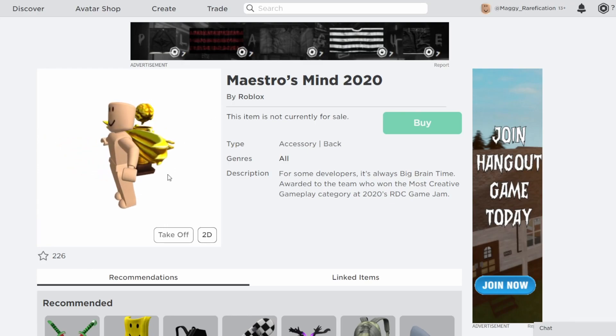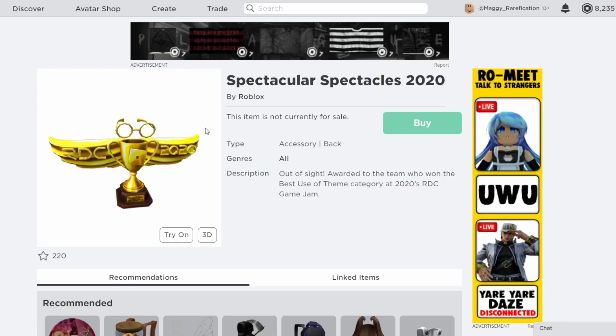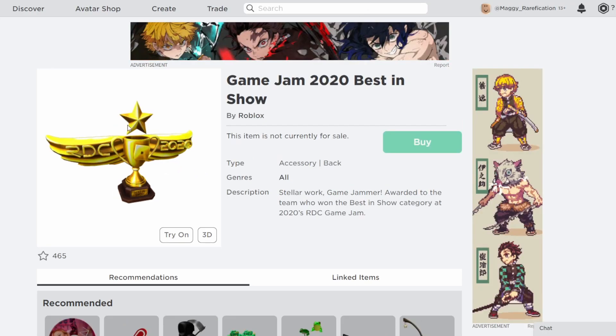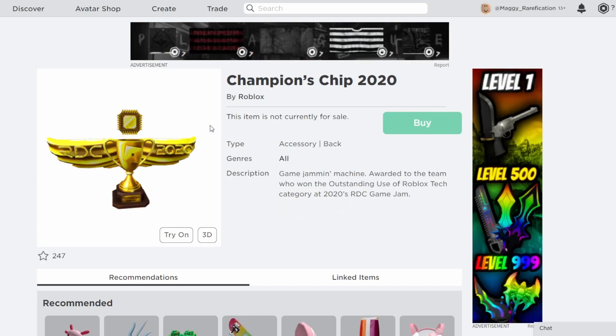All the other category trophies follow the same style pattern. We have Spectacular Spectacles for Best Use of Theme, which has little glasses on the top. Then Palace Perfection for Visual Arts. There's one with a star for the Best in Show category, which looks really nice. And the last one is Champion's Chip for Outstanding Use of Roblox Tech. So those were the trophies for the 2020 RDC.